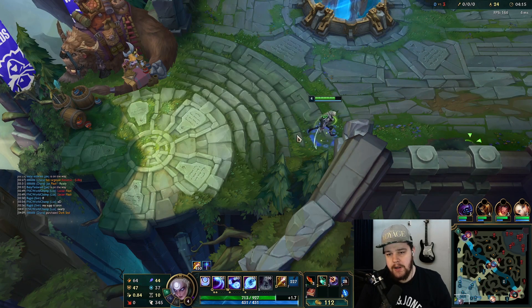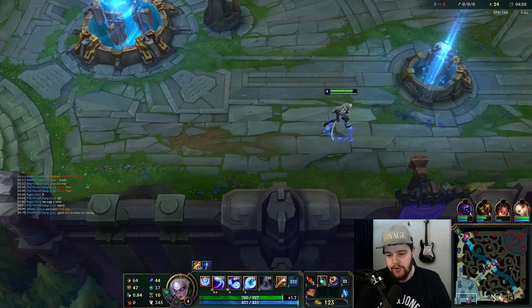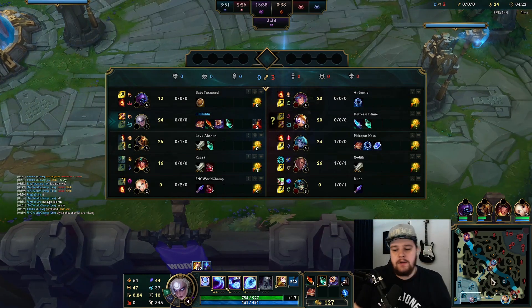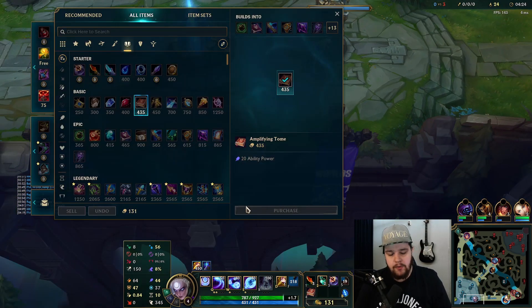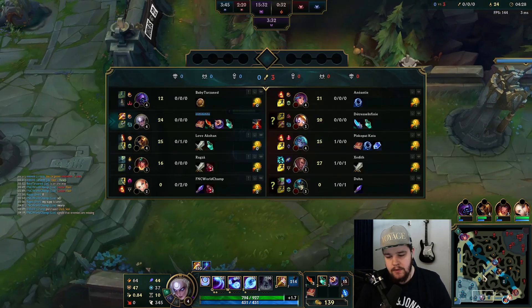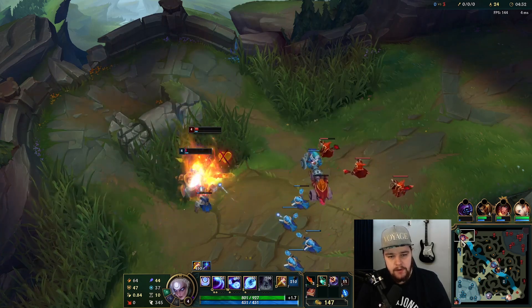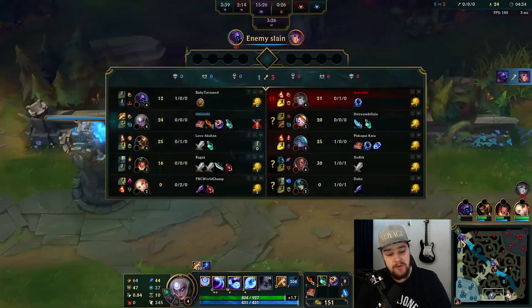First back here — we're getting a Dark Seal. We're playing an AP jungler so Dark Seal first back is a very very good option pretty much always. Then we get the Amplifying Tome. We're going to rush Nashor's — we're going for the easiest version of Diana builds, which is Nashor's into Sunfire-Demonic type of build.